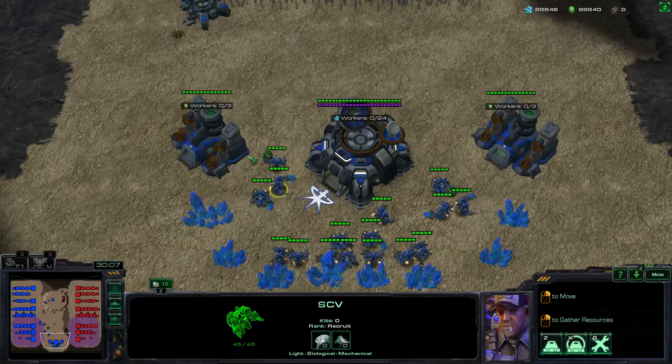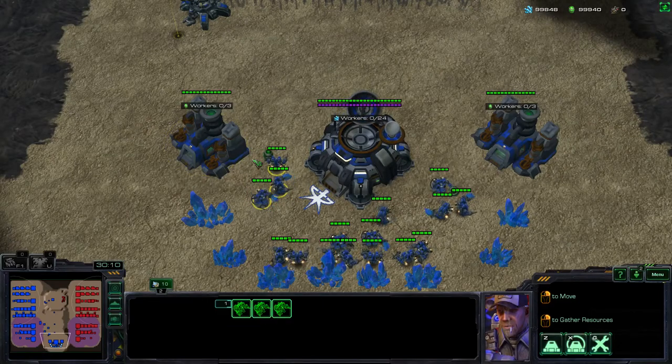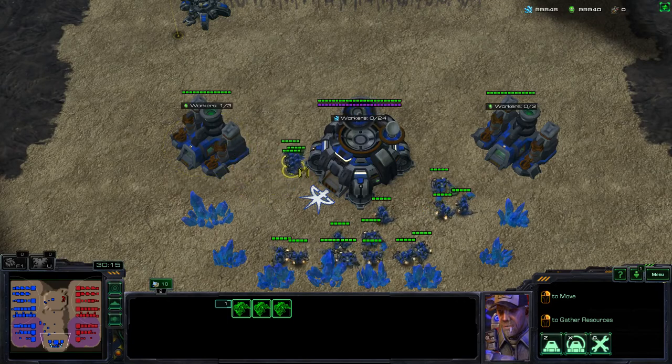In order to save all the minerals when you're going into a gas geyser, all you have to do is get all the workers that you want, right-click on the gas geyser and click on the Return Mineral command. For grid users, it's going to be the S key.